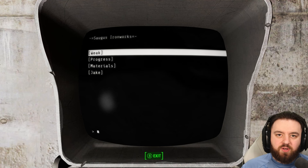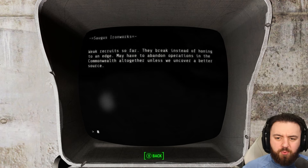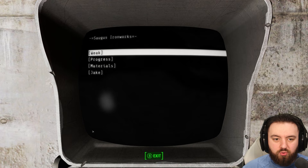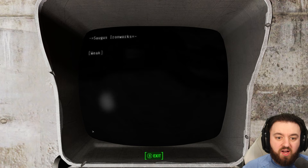Reading his terminal will give us a bit of an insight into Jake Finch. 'Weak recruits so far — they break instead of honing to an edge. May have to abandon operations in the Commonwealth altogether unless we can uncover a better source.' Progress: 'Met some of our neighbours — call themselves gunners. Stronger, sharper. Convinced a few to attempt the trials — they passed, and now they're forged. Their leaders weren't pleased, there was some blood, but they saw our resolve, they chose to negotiate. Now word has gotten around about the gang that beat the gunners — lots of new recruits. Seems we'll be staying in the Commonwealth after all.'